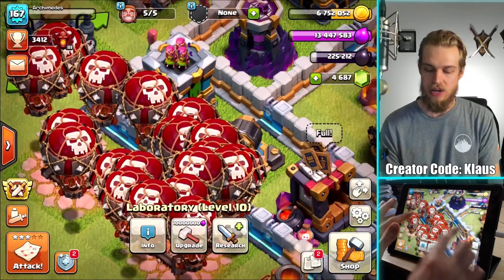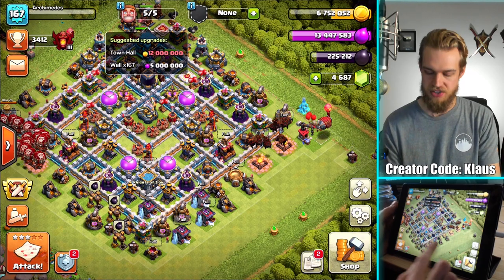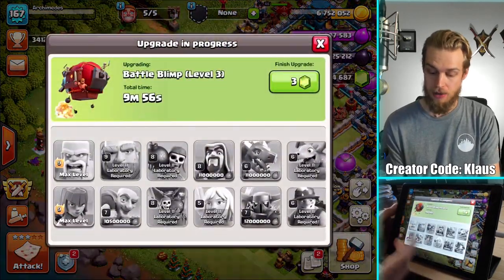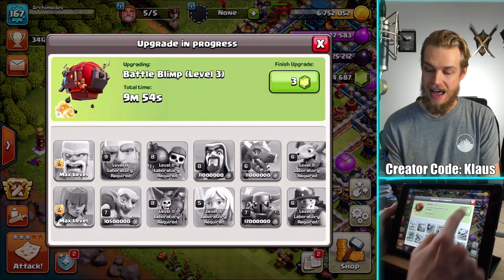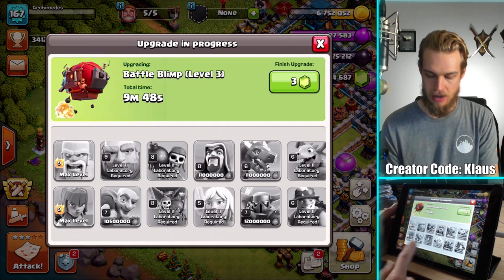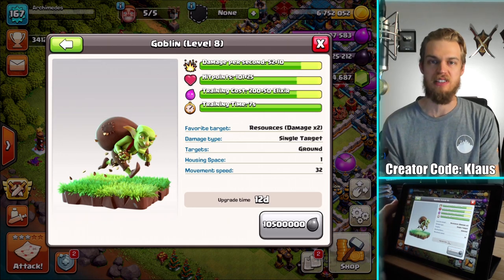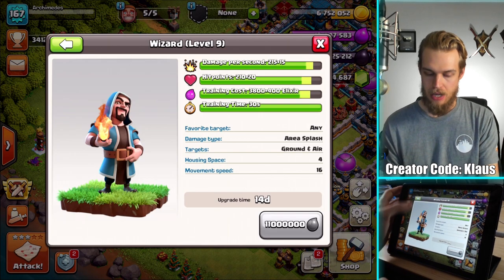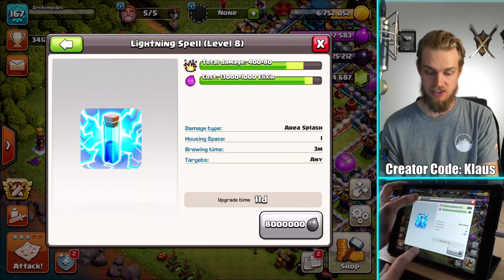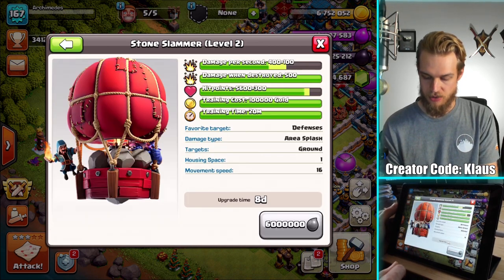We have some upgrades to do on the base — there's about 167 walls to work on. I should probably come up with a plan right now because I have a lot of elixir and I don't want to spend some on walls and then not have enough for my lab upgrade. I'd like to do one of the shorter upgrades, like a 12-day instead of a 14-day, because this day of the week is going to be a little tougher for me to film. The lightning spell at 11 days may be nice, and there's the stone slammer at 8.